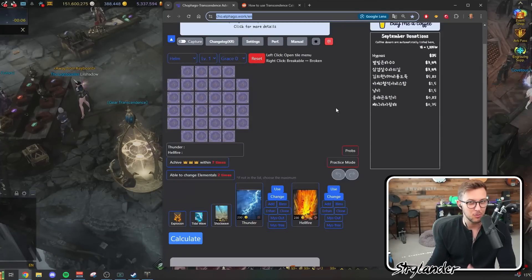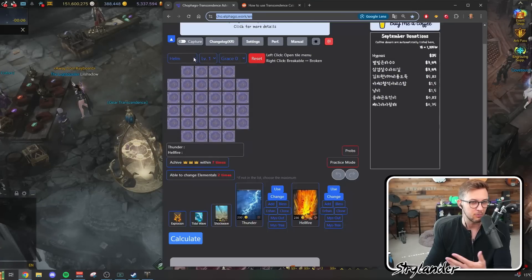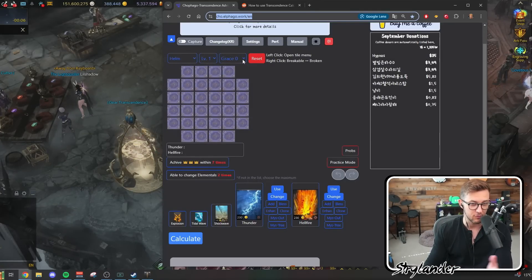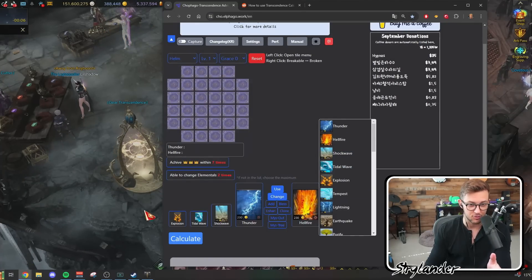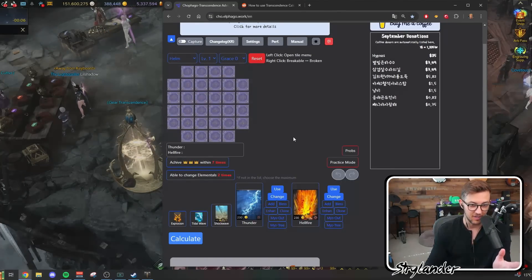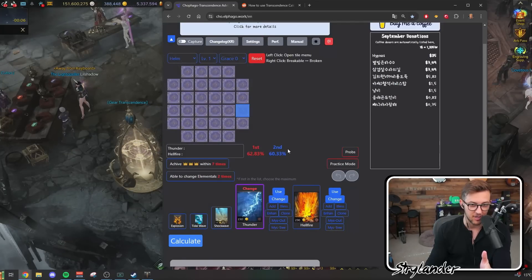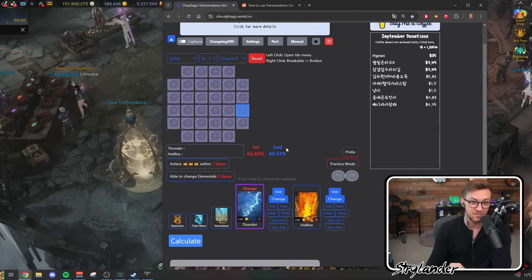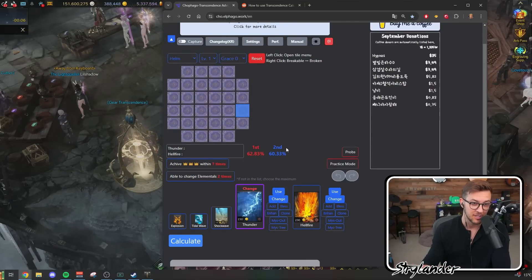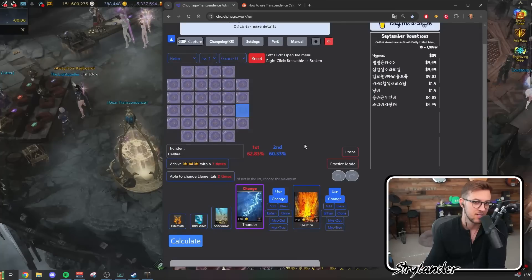If you've never used this before it's maybe a little overwhelming at first, but it will tell you exactly what to do. If I'm doing helmet level one with grace zero, my first attempt at helmet one, I'll put the cards in that show up at the bottom of your screen the same way they do in game, then click calculate and it'll tell you the best move to make every single time. It's recently been updated to show the top two options.